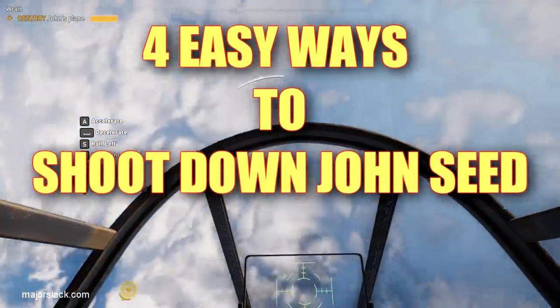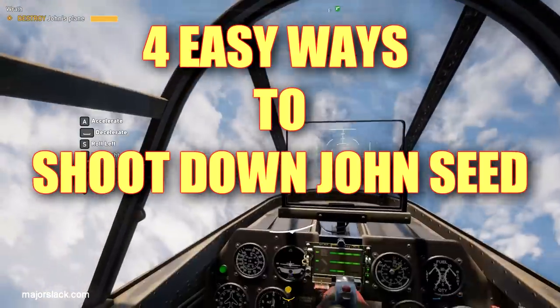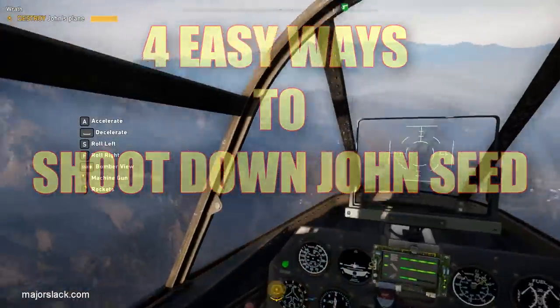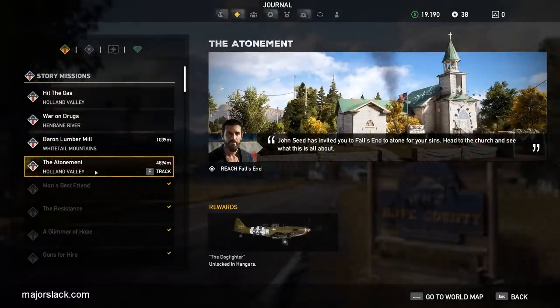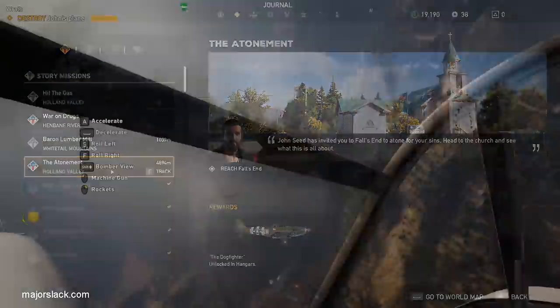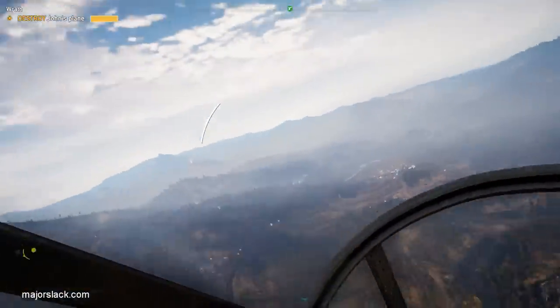I'm going to show you not one, but four easy ways to take down John Seed. John Seed is Joseph's Lieutenant in Holland Valley. Once you max out the resistance levels in Holland Valley, you get the showdown mission called The Atonement. This is a multi-part mission that ultimately involves a difficult aerial dogfight scenario in which you're required to shoot down John Seed's plane.